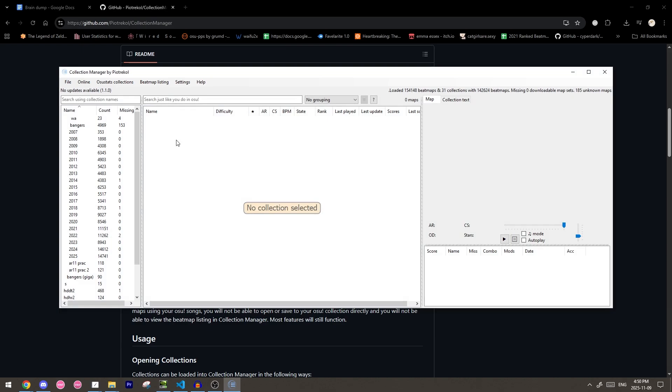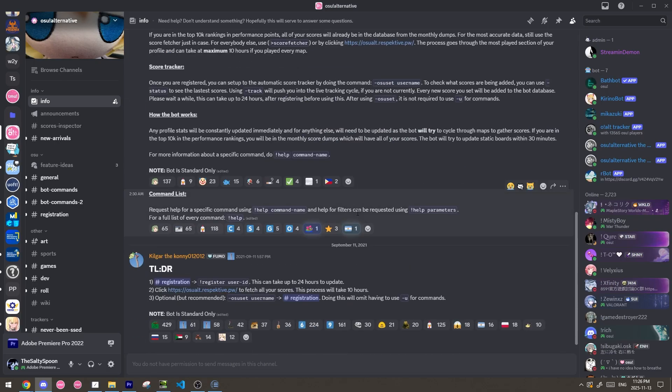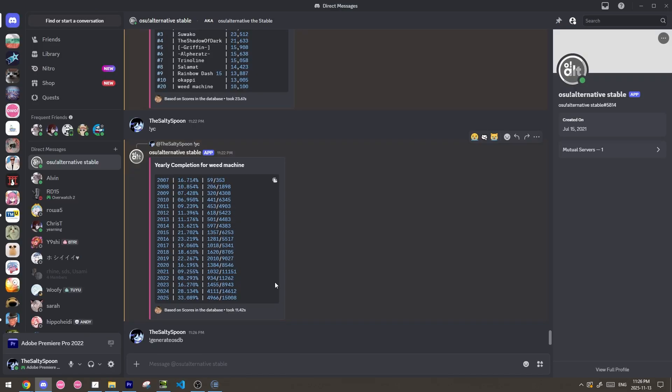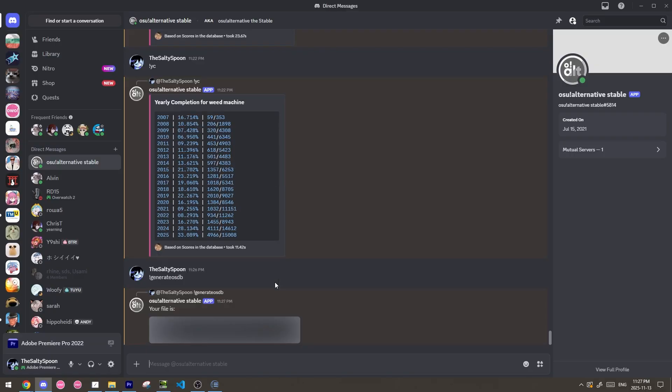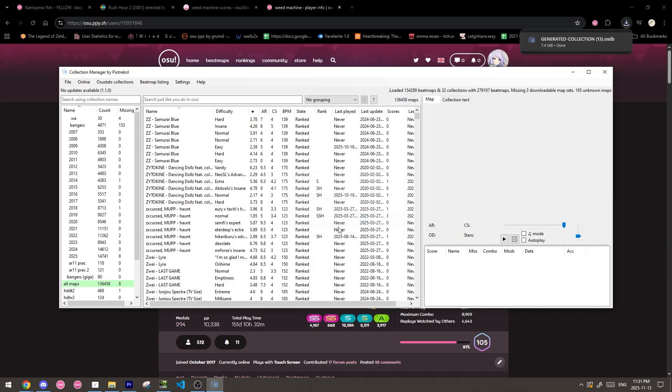Now for actually creating and adding the collections. When first joining the discord server, you'll need to import all your scores to the bot — the instructions are shown in the info channel. Once that's done, you can just DM the bot to get your collections with a generate osdb command. By default, I believe it gives you all ranked maps. Then you can just drag and drop it into collection manager, save, and it should appear in game with a relaunch.